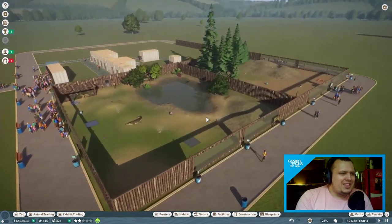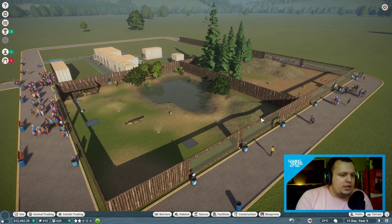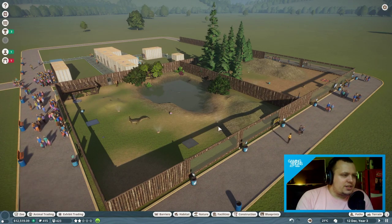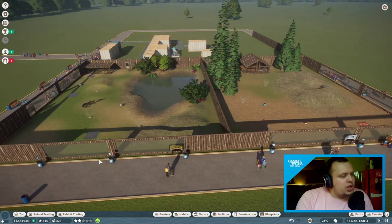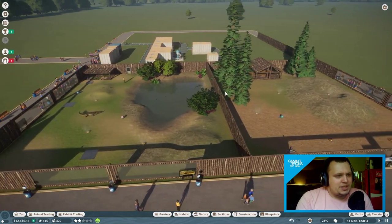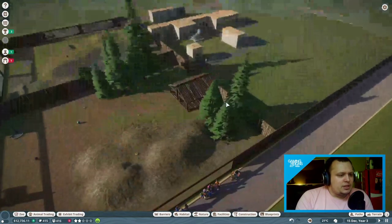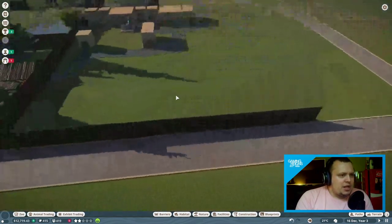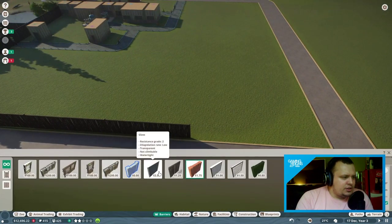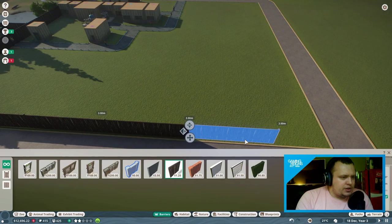We haven't done any viewing platforms yet. We'll tackle individual habitat details in later episodes. Right now the key is to get animals in, get them happy, and milk them for money and conservation credits. Once we've done that, we can look at shaping the habitats a bit better. Let's get some more wooden barriers in.